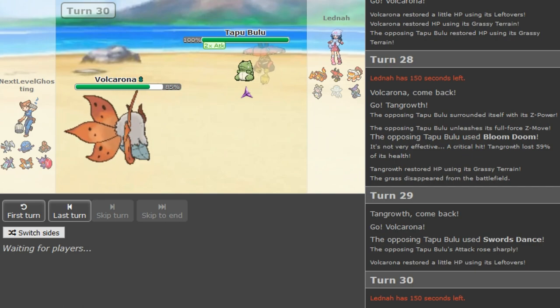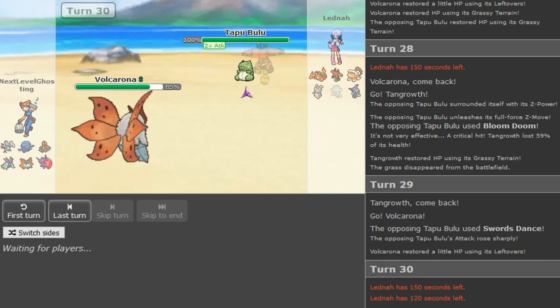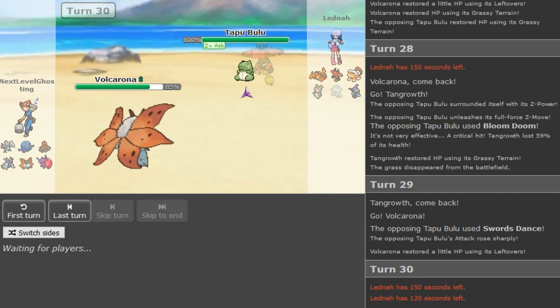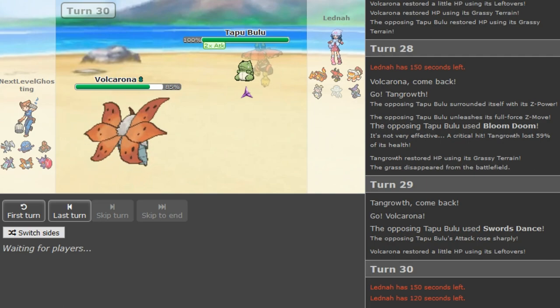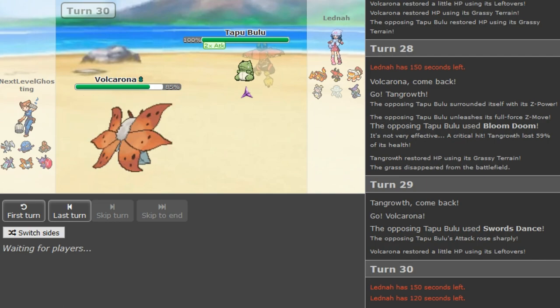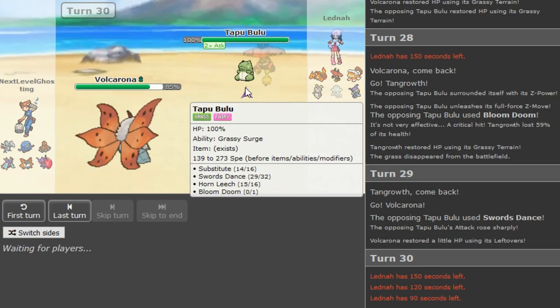If you Smackdown on Skarmory, Tangrowth can come on the Earthquake, so you'd have to go for Rocks on that turn. Sableye wouldn't come out that turn because you don't want to risk that Sableye. I'm trying to see how he could have won. The Volcarona is pretty much obviously coming out here, and Bulu — I think it has Horn Leech, Bloom Doom, SD, Substitute — so I don't think he has Wood Hammer.